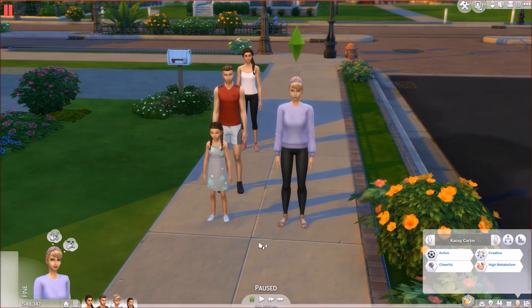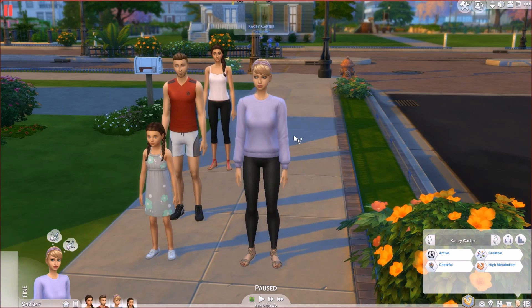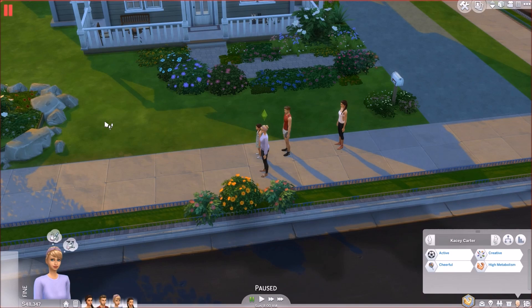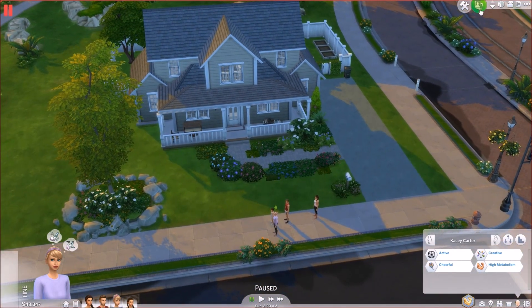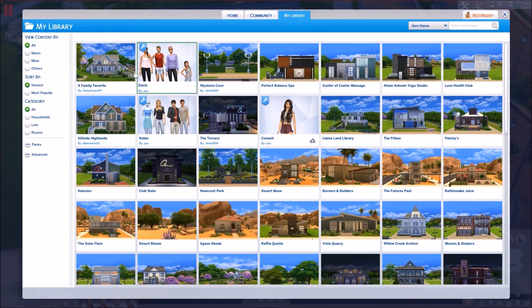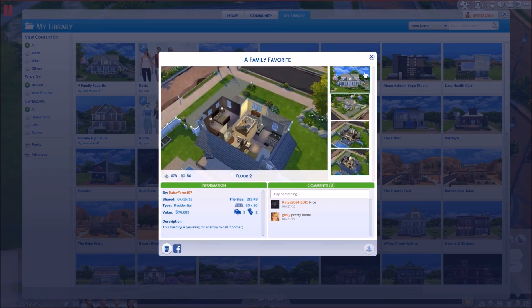And this Sim, Casey Carter right here - she is Isabella's best friend. But Casey recently lost her job and lost her house, so Isabella said, 'You can come and stay with us till you get a job and get back on your feet.' So this is the family, and we are currently living in this house right here. It's a Family Favorite by Daisy Forrest 97, and I'll leave the link down below so if you like this house you can download it for yourself.